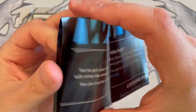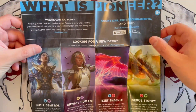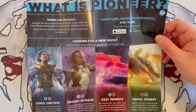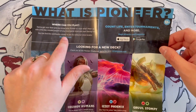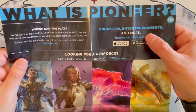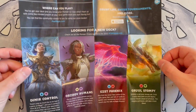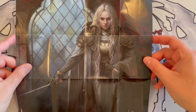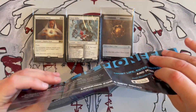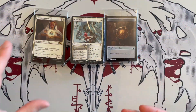You get an insert which explains what Pioneer is. If you're new, you can stop and check out how this works and where you can play. If you're a complete beginner, you can just go on the website to find out where you can play in your local area. There's a connection to the Companion app used in store events, and it gives you an idea of how the other decks in the series play. And then you get a large Thalia, Guardian of Thraben illustration — really, really nice. This is aimed at beginners or people who don't have the cards and want to try out the deck.